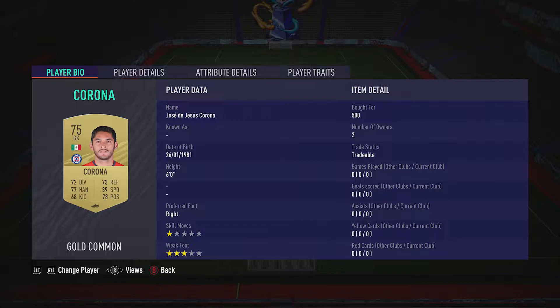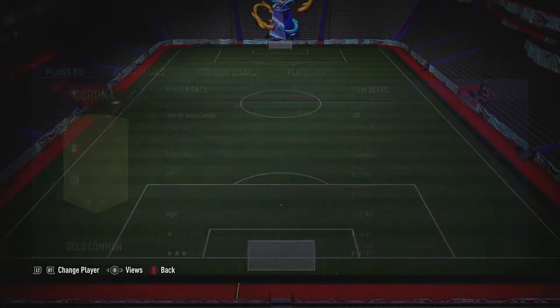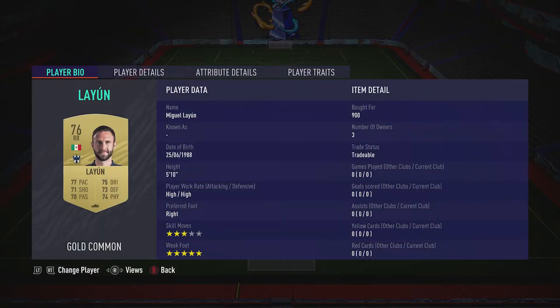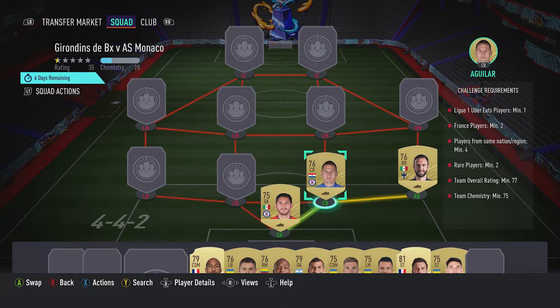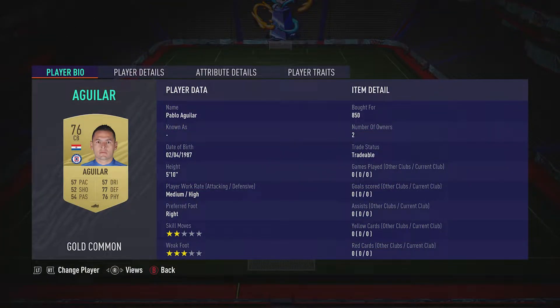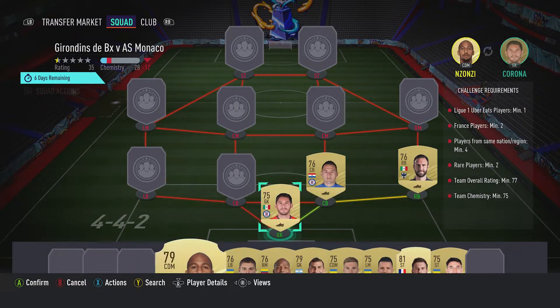In goal we've got Jose de Jesus Corona, 4 for 500, plays for Cruz Azul, Mexican first league and is Mexican. Right back is Miguel León, 4 for 900, plays for Realtos, Mexican first league and is from Mexico. The centre back on the right is Pablo Aguilar with 8.50, plays for Cruz Azul, Mexican first league and is from Paraguay.